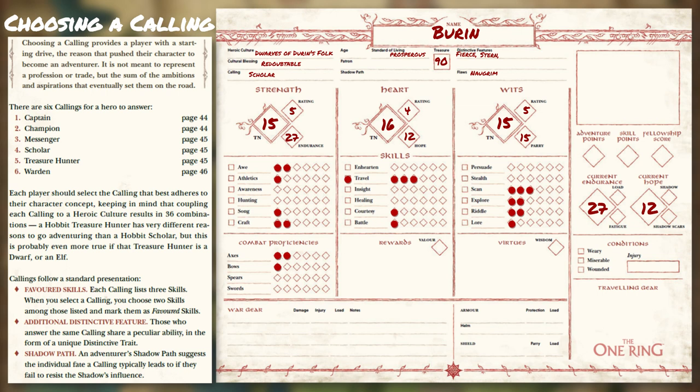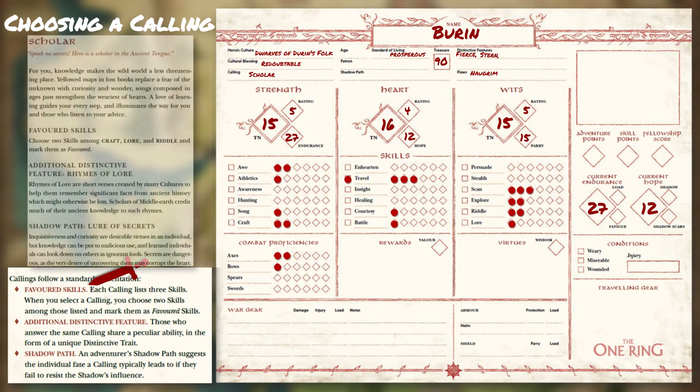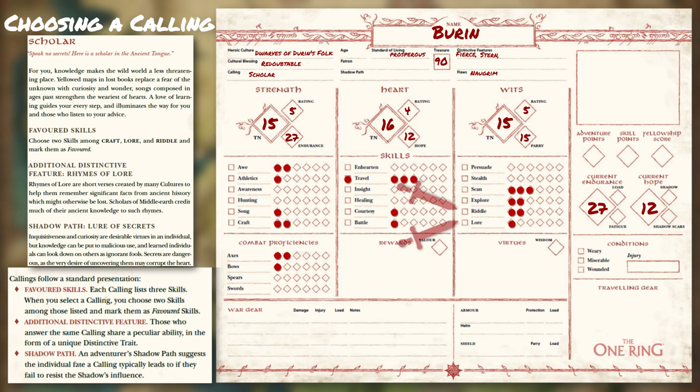Callings further flesh out your player-hero and grant the following. Favorite Skills: each calling lists three skills, and once you land on a calling you select two and mark them favored on your player-hero sheet. For Buren, you will select Lore and Riddle. Additional distinctive features: your player-hero shares a peculiar ability with others who follow the same calling in the form of a unique distinctive trait. For scholars, this is Rhymes of Lore. These distinctive features can be used, where deemed appropriate by the Loremaster, to grant inspiration for your player-hero when using a skill — in this case, Lore.